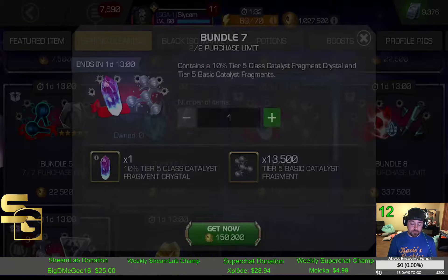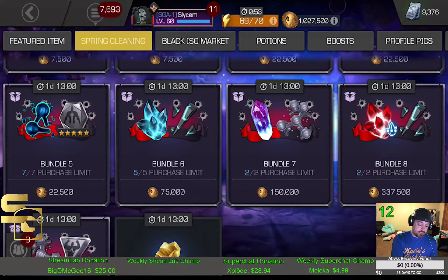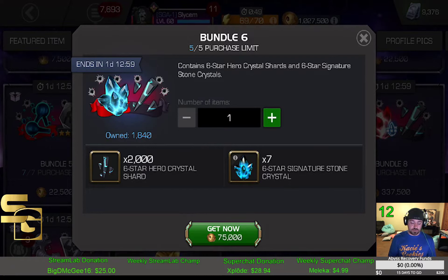Bundle 7 has the T5CC. This is something I really wanted to scoop up. T5CC is something I'm looking to start collecting, looking to push, as it's starting to get to that point where we're talking about rank threes and six-stars being the way to actually pump up the prestige. At this point I've got the best prestige champs as far as five-stars go, so now it comes back down to six-stars. Bundle 6 has 2,000 six-star shards — which is great — plus six-star six-stones. It's all about picking up six-stones and getting that squared away. That is definitely a must-have for me.